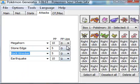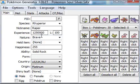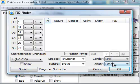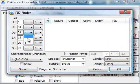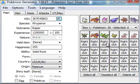Here you can choose PP ups if you want them. Now go back to Main, then go to PID. Hit the find button, uncheck the shiny box. I put the stats filter to 31 and hit Search. It found the PID.